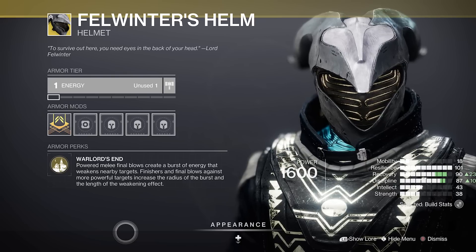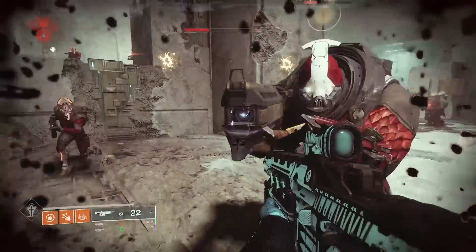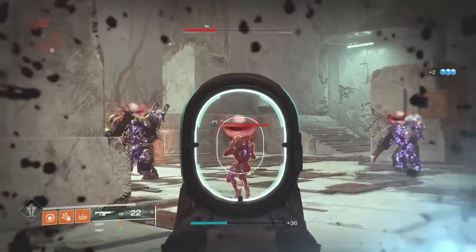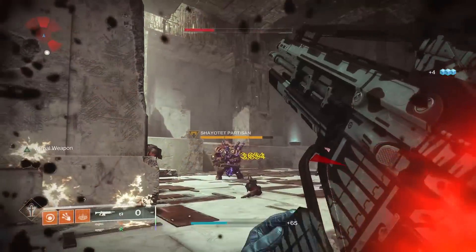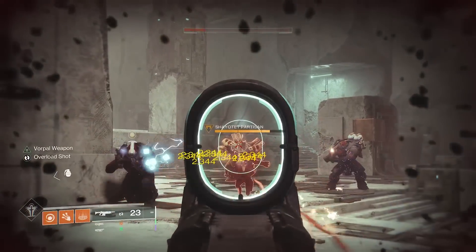Hey guys, you're here for a debuff launcher and nukes. This is basically a free tether with a 10-20 second debuff of 30% on Warlock. Typically finishing an enemy will have a radius around you weakening nearby targets, but what if those targets are launched before Felwinter's is activated?